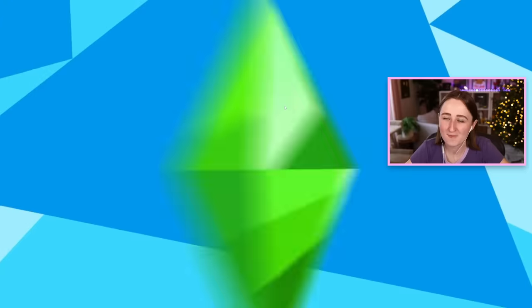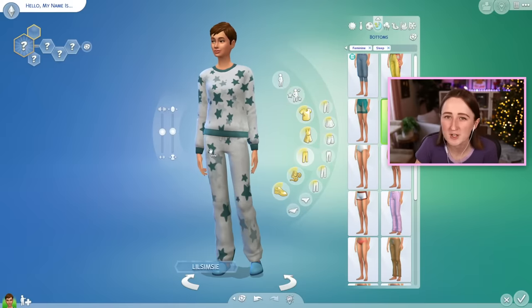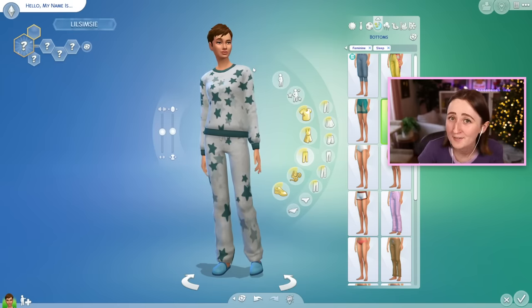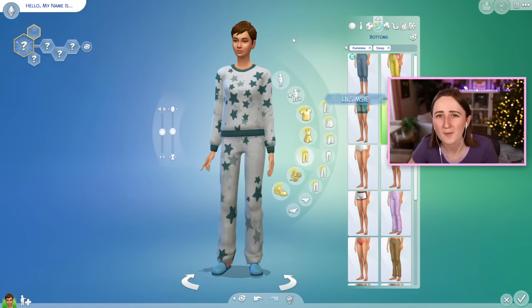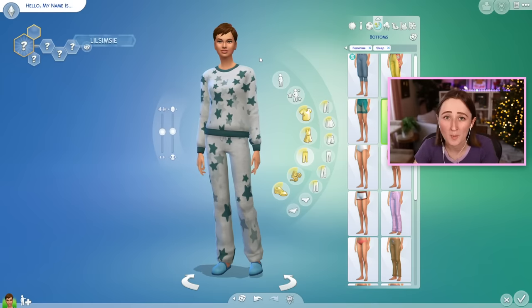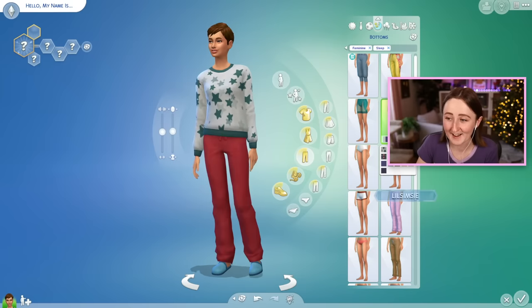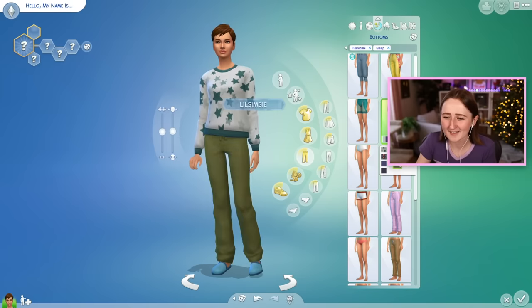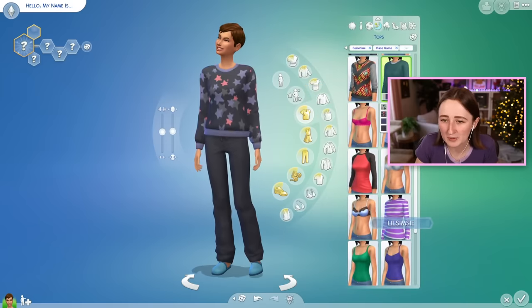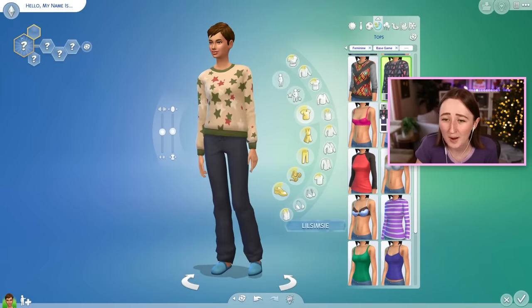We did get a couple new CAS items, one of which you might recognize. It's this new pajama set — you may have seen this before because we got this as a console exclusive about six months ago. They gave it as a bonus to people who had EA Play Game Pass back in March, but it only worked on Xbox and PlayStation; nobody on PC could get it. But now they've pulled this to the regular base game, so everybody can have the same pajama set. It's kind of random — just a little pajama recolor — but they're not bad. It's always fun to have more pajamas.